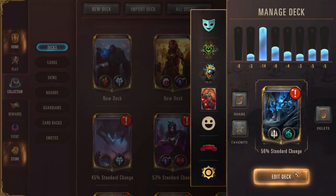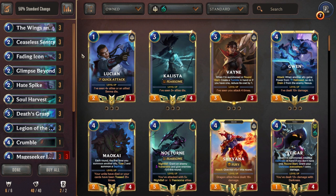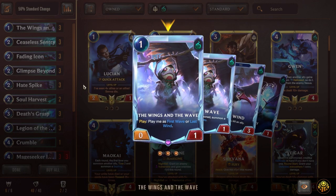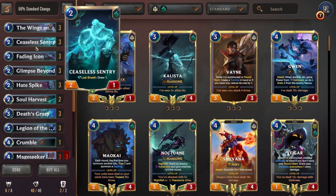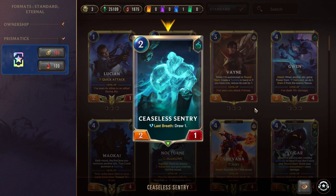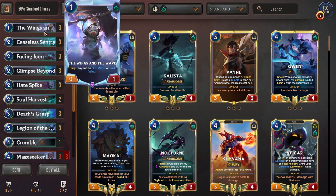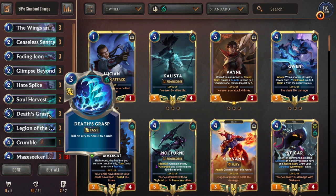We can look at one of the top meta decks right now, which is Deathless Inquisitor, and talk about what makes this deck so powerful in terms of its primary play pattern. The way this deck functions is that it plays Fading Icon and Wings and the Wave as a 0-1, two 0-1s, Fading Icon as a 3-1 and a 0-1, and Ceaseless Sentry as a 2-1. Basically, it just plays a whole bunch of Chumpers as 3-ofs.